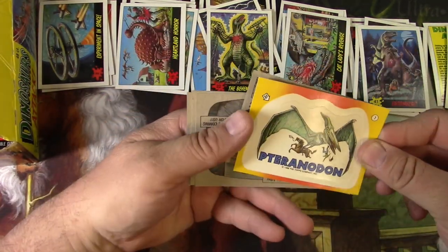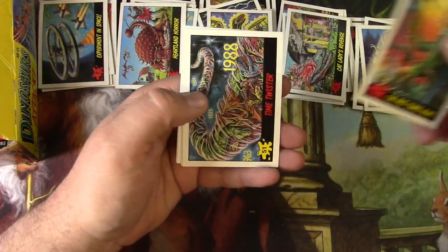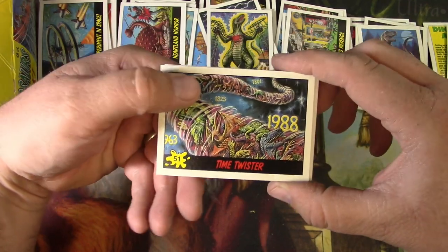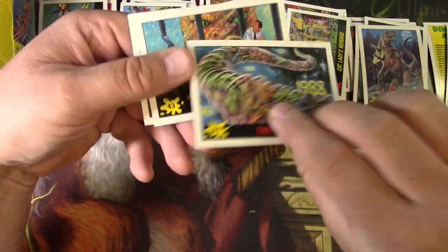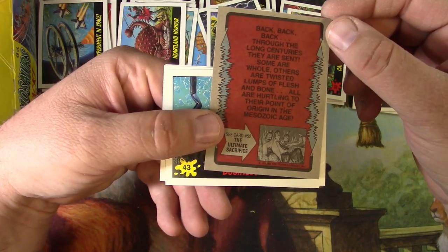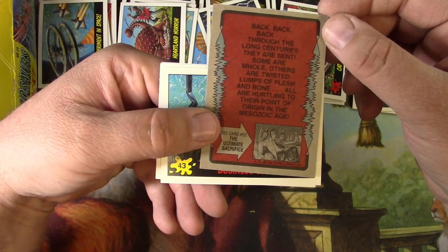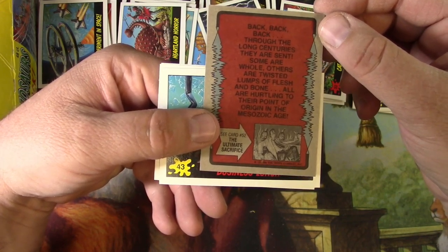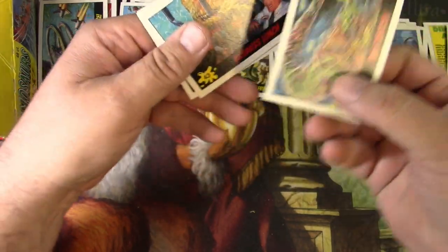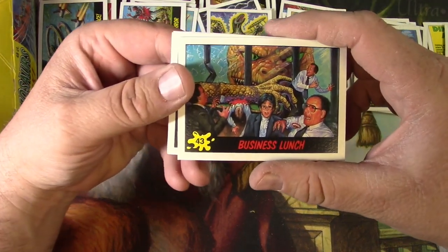Pteranodon — Past Comes Alive. Time Twister, number 51 — nearing the end. They must have sent the dinosaurs back through time: 'Back through the long centuries they are sent — some are whole, others are twisted lumps of flesh and bone, all hurling to their point of origin in the Mesozoic age.' That's how you get rid of dinosaurs — you send them back in time, obviously. The Business Launch.